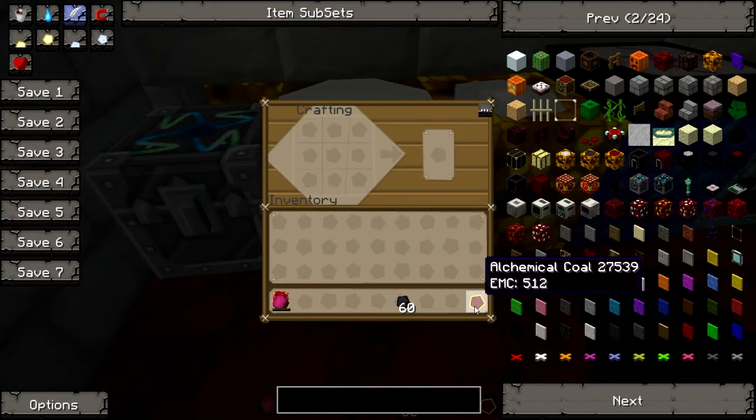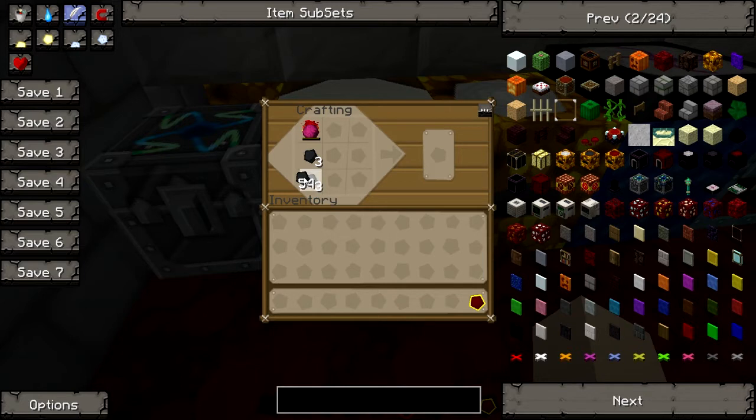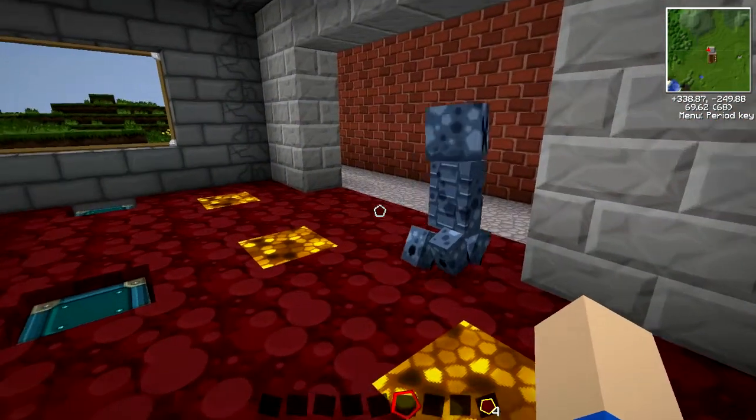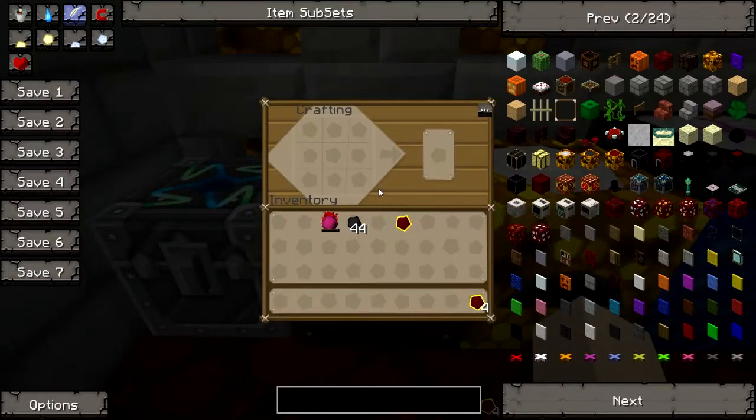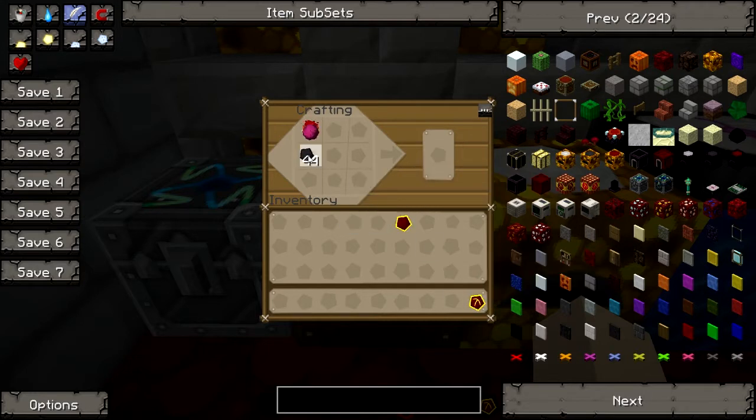You're going to need a full four alchemical coal to make one mobius fuel. So if we put another three in there and shift-click, you'll get your fuel. So once you have four alchemical coal, you do the exact same thing with it that you did with the coal, and you'll get your mobius fuel. It does use quite a lot of coal, so be prepared.